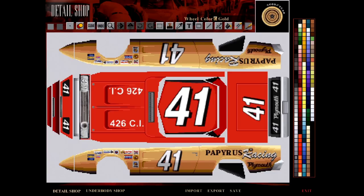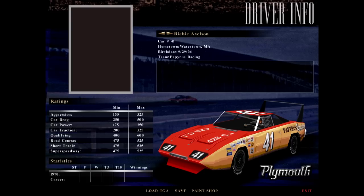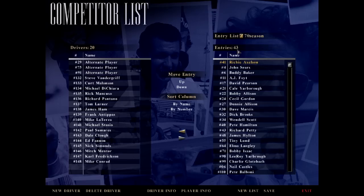I'll show you the paint shop real quick. It's almost impossible to paint a nice car from within the game itself, although I always had fun choosing different colored rims — we'll put black rims on this car. The real feature was to import and export your paint schemes, letting you edit in Photoshop or Paint Shop Pro, then import the car back so you could have all the layering. Included in the root directory are flat files you could use to build your own paint scheme. By default you've got a 43-car roster for the 1970 season.